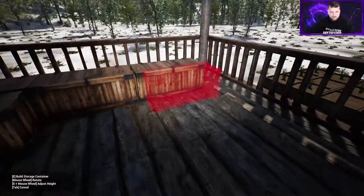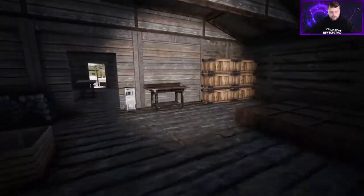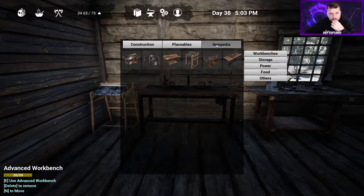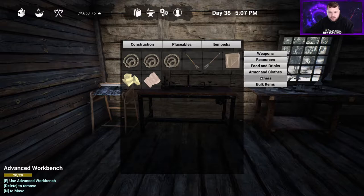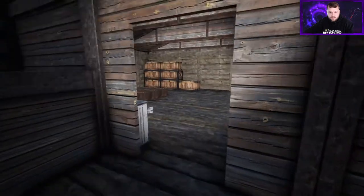Now that we have another empty chest we'll just put it back out on the porch. We've got those built - what else do we need? Bone shards is definitely something important. We'll do that real quick - we're going to need five of everything for that and then we need to actually make the bone shards.